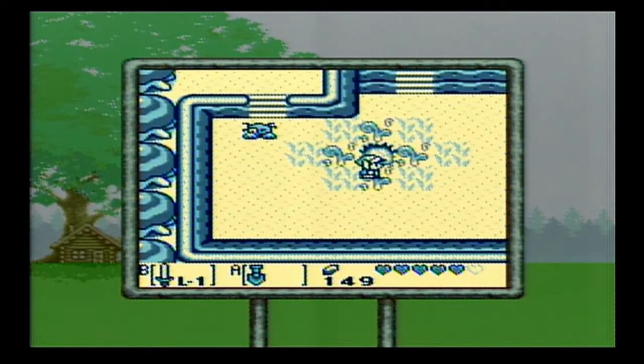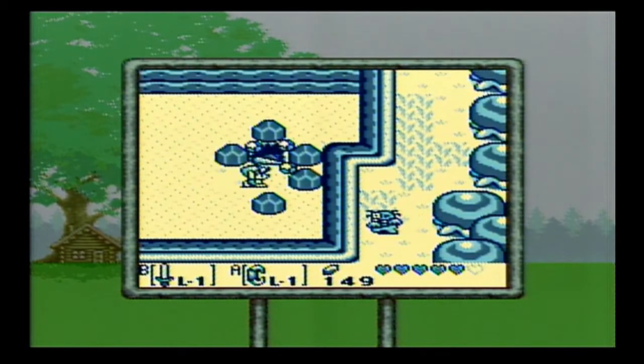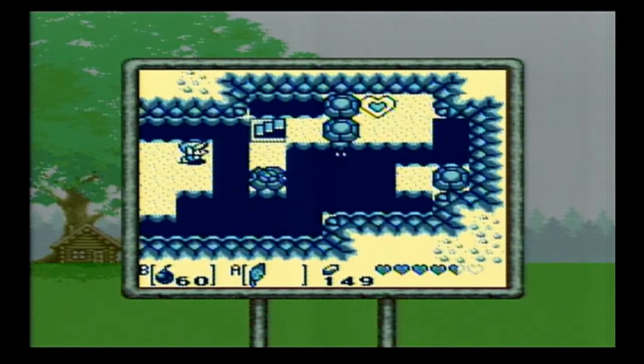We don't want to pick up any more for now because there's a manor where you turn in your secret seashells and you get a special prize at 5 and 10 — but only if you have exactly 5 and 10.